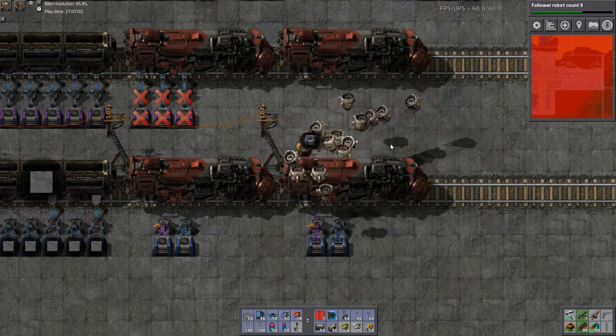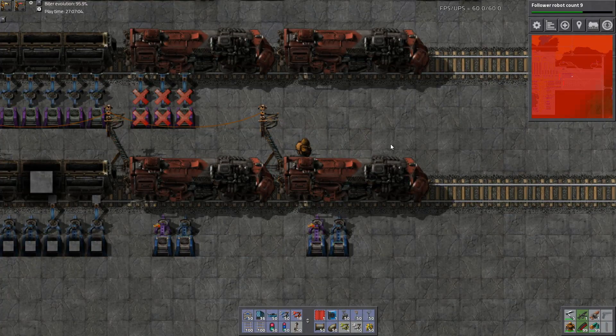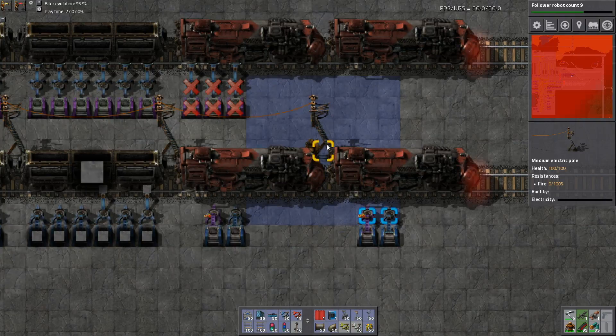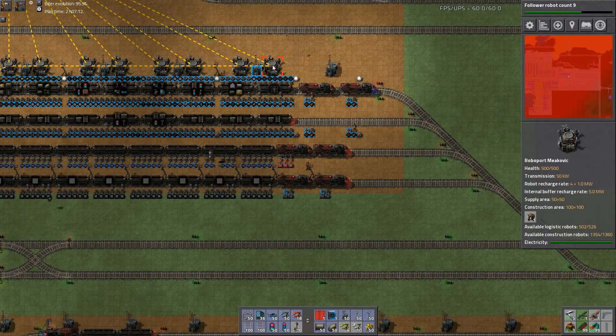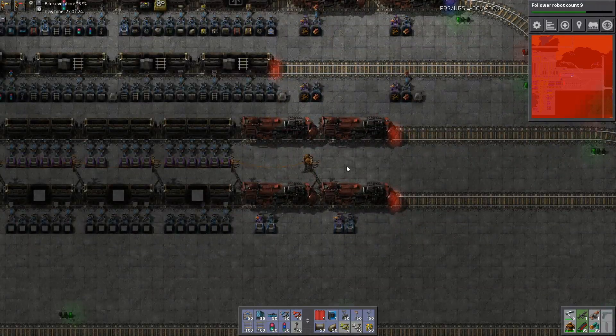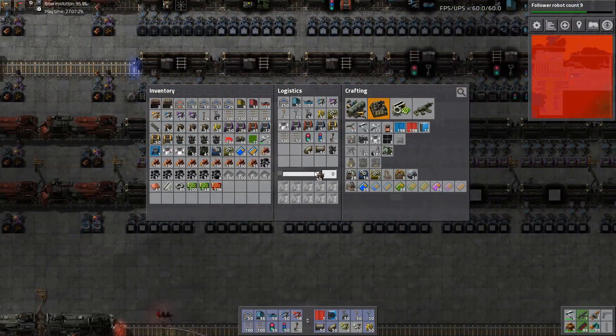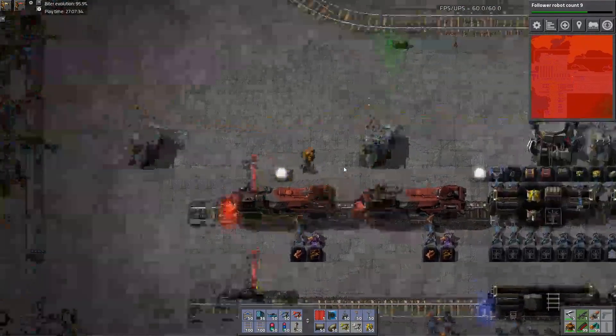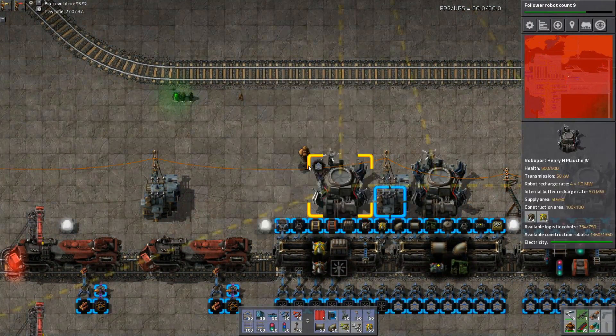I wonder - did they change some of the AI of construction bots with this patch? Because I was definitely inside the influence of this roboport whilst deconstructing this, and still my personal robots did multiple trips instead of them just doing one trip and then the rest being served by the base bots.